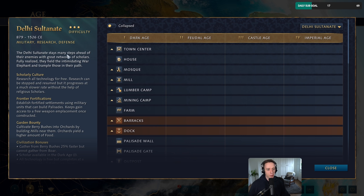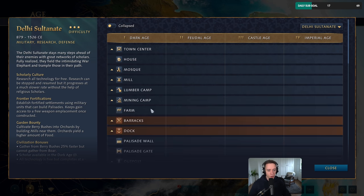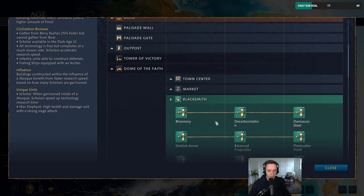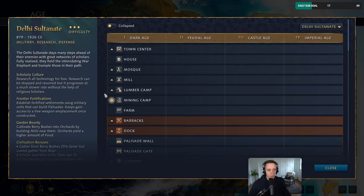So the Delhi Sultanate stay many steps ahead of their enemies with a great network of scholars. So a couple things about the Delhi: all of their research is free. That includes the wheelbarrow, that includes the upgrades for the units, the blacksmith, all of it. All of their upgrades are free. The problem is that they're very slow to research, but they don't cost you any money, which is pretty good.